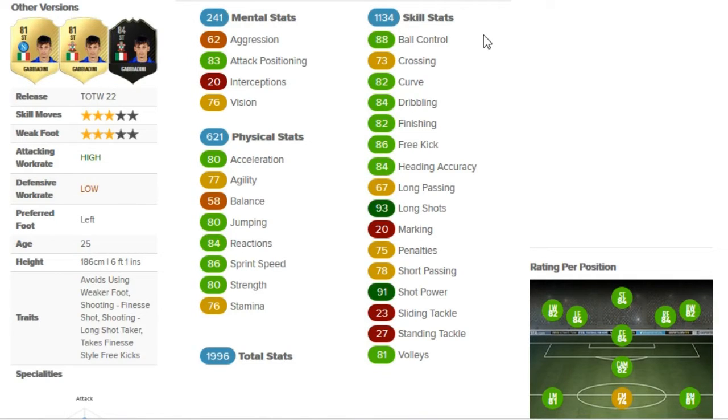Now time to look at his in-game stats. In the mental stats, attack positioning is 83. If you watch my reviews, you'll know that attack positioning is something quite important, and it's something that he's got high — which proves he's a good striker. The pacey strikers just have a lower rating on positioning, and that sort of lets them down a bit.